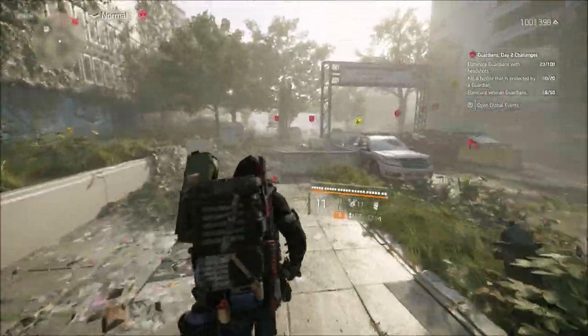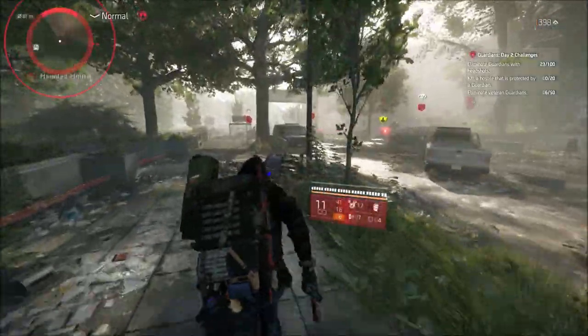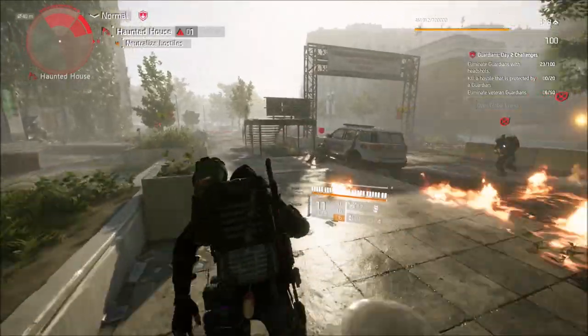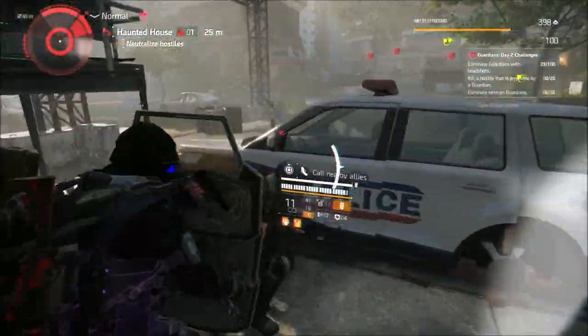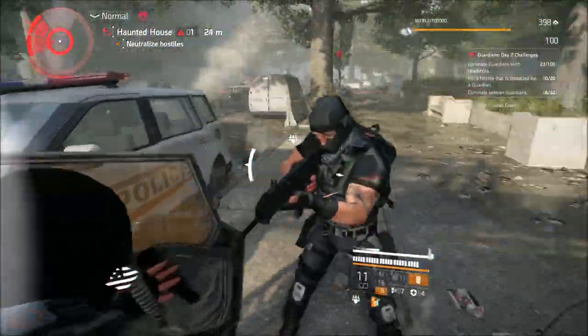I pretty much just run right up into a control point and start meleeing. What you're going to do is just melee any of these targets — of course they have the red X over their head — any of these that are protected by a Guardian, and you're going to just punch them to death. Melee these enemies to death and that will count as a kill on a hostile protected by a Guardian.